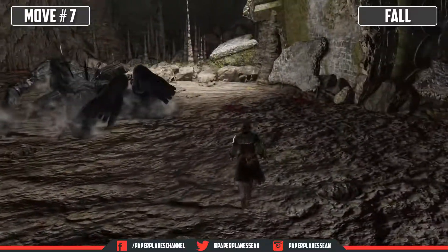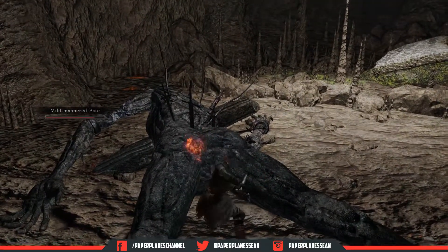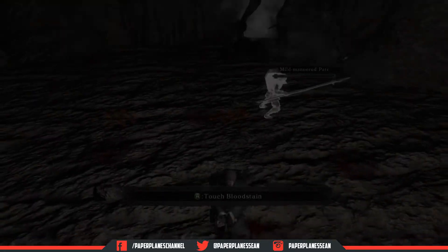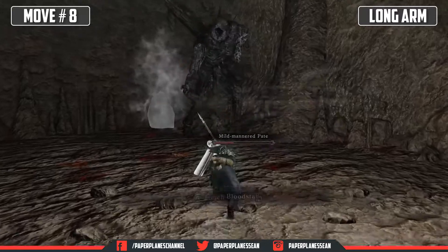Sometimes the giant will seem to seize and fall over — this is a great opportunity for maximum damage. After the giant is about halfway dead, it rips off its own arm in order to extend the range at which it can attack you. This move is the same as the long swipe but with extended range.